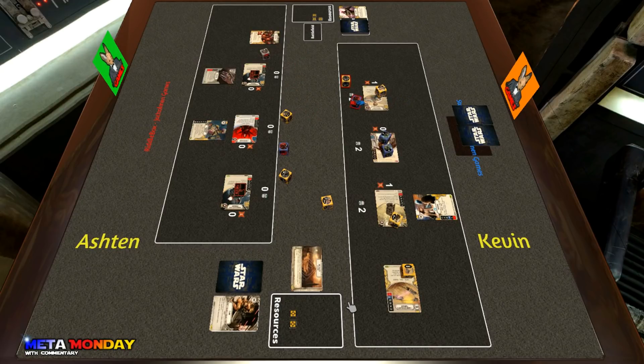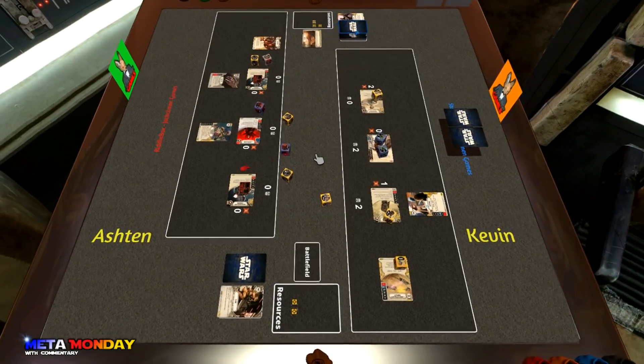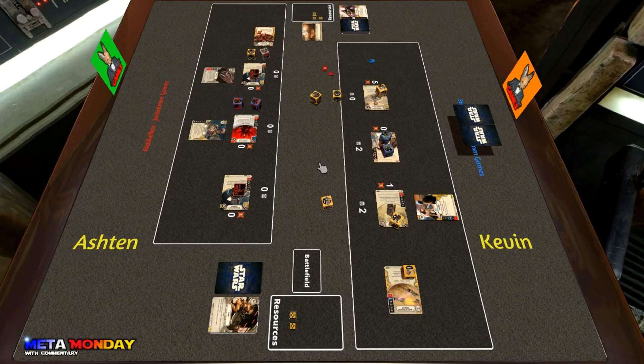Three damage going back over to Anakin — as soon as he gets that pod racer out, Anakin can really become a problem, so it's a smart choice to get him off the board quickly. Kevin claims the battlefield, checking for an odd-costing card; it's a Force Meditation, so unfortunately no removal. Ashton still has a focus and some damage, dealing two more to Anakin, one melee from the Vambraces, and one unblockable damage from Backup Muscle.